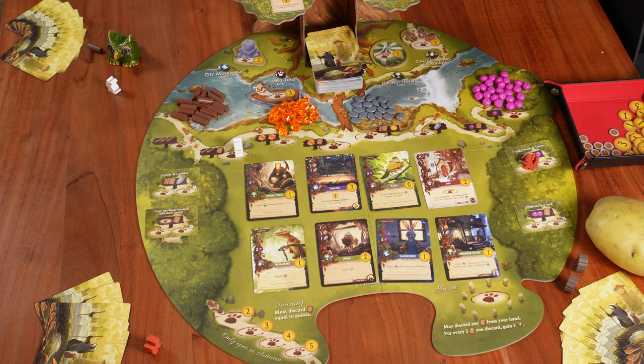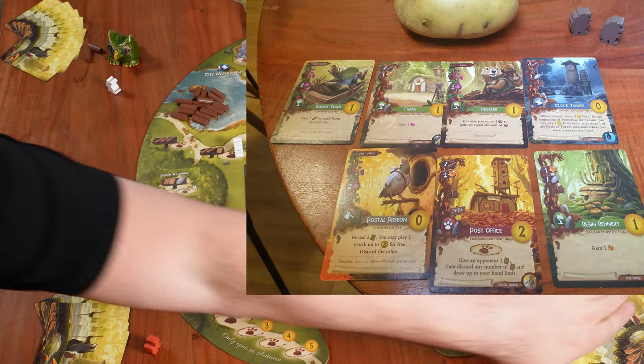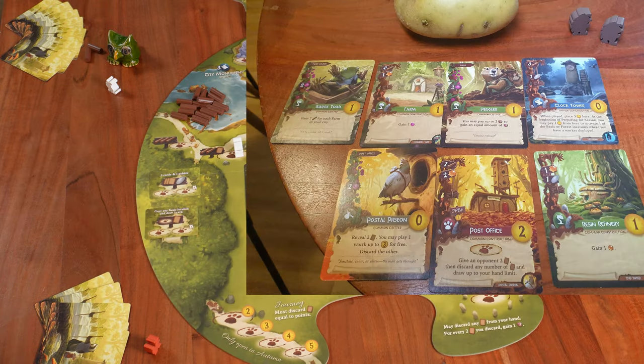Looking at Potato Man's hand, we have some buildings and critters: the Post Office, Resin Refinery, Farm, Clock Tower, Postal Pigeon, Peddler, and Barge Toad. It's pretty good to play constructions that later let you play critters for free, so let's try to build the Post Office.